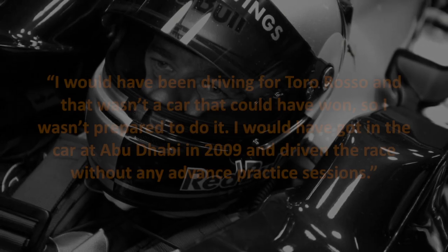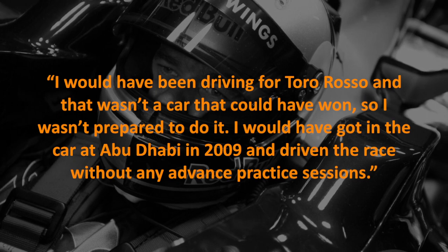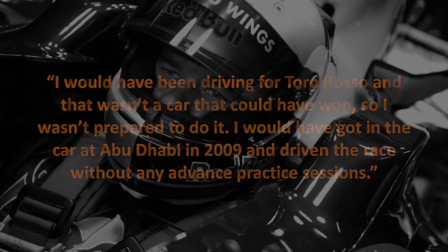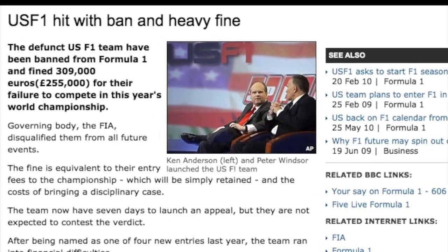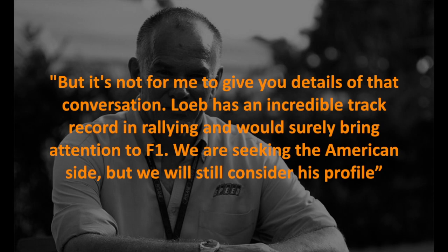There also seems to be some conjecture about whether Loeb would have raced at Abu Dhabi even if he had secured the super licence. According to Loeb: 'I would have been driving for Toro Rosso, and that wasn't a car that could have won, so I wasn't prepared to do it. I would have got in the car at Abu Dhabi in 2009 and driven the race without any advanced practice sessions.' There were apparently brief discussions with the new USF1 team. Reportedly, Loeb's agents had been in touch, with USF1 sporting director Peter Windsor stating: 'Somebody called us — the name being Sebastian Loeb. But it's not for me to give you details of that conversation.'